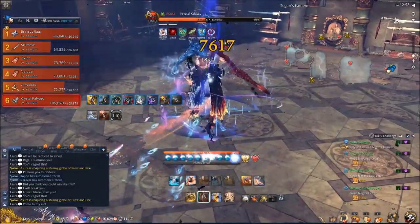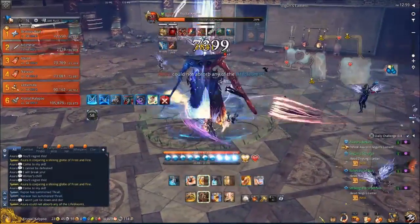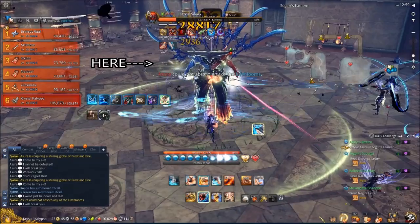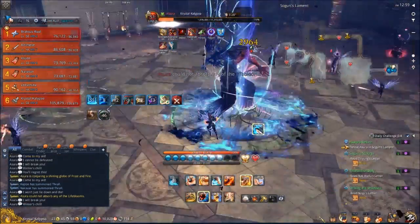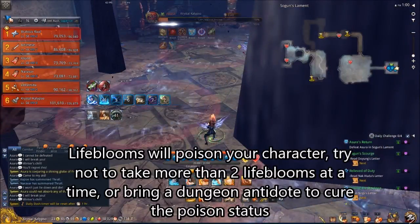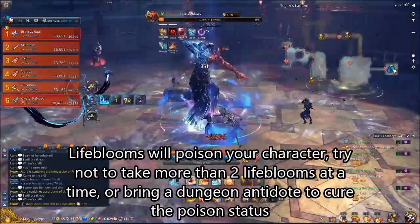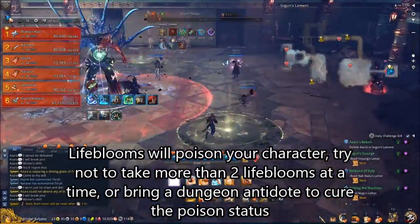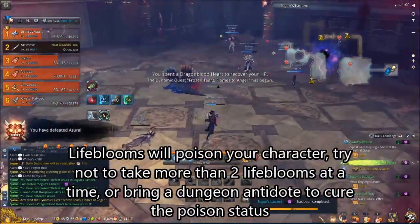Another thing that's going to happen while you're DPSing this boss is that he's going to spawn things called life blooms. You're going to see a notification that he didn't absorb any life blooms — I'll slow down the video here so you can see them spawning behind him, and there should be a caption telling you where the life bloom is. What you've got to do for life blooms is step on them. It doesn't have to be everybody, just somebody needs to step on that life bloom. If he absorbs a life bloom, he gains back about a tenth of his health, and that definitely slows down your ability to kill the boss.